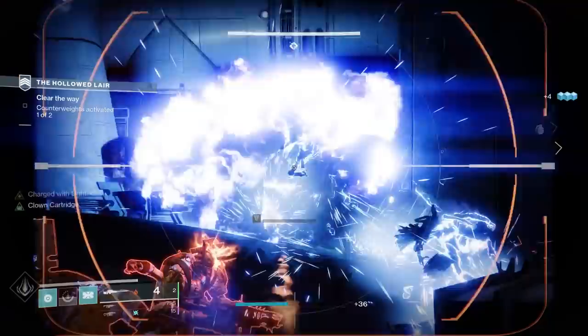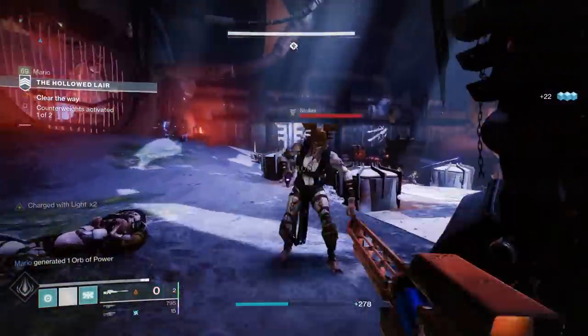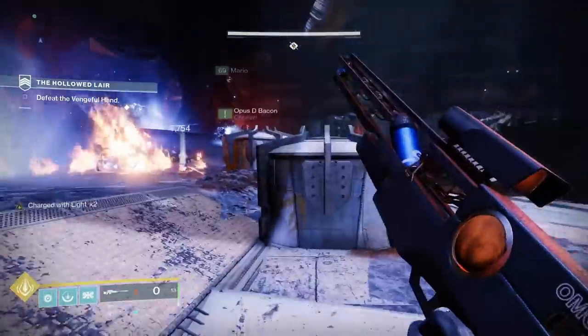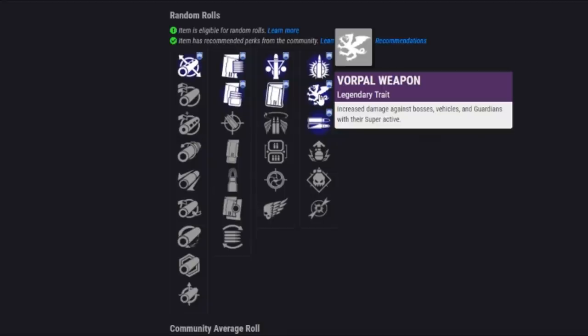Moving on to the second perk slot. First off, we have Explosive Payload, where projectiles create an area of effect detonation on impact. In PvP, you can shoot people around corners — literally if someone's hiding just around cover, you can shoot the ground and finish them off. It also adds flinch. In PvE, Explosive Payload does around 10% more damage, and the area of effect can be useful there too. Then we have Vorpal Weapon — more damage against supers in PvP can matter, and more damage against bosses and champions in PvE can matter quite a bit too.